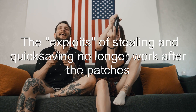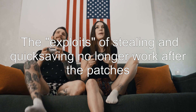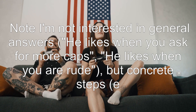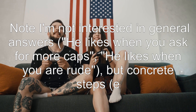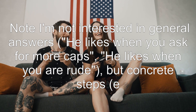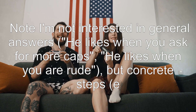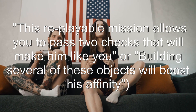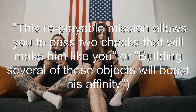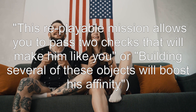The exploits of stealing and quicksaving no longer work after the patches. Note I'm not interested in general answers like 'he likes when you ask for more caps' or 'he likes when you are rude,' but concrete steps. For example, a replayable mission that allows you to pass two checks that will make him like you, or building several objects that will boost his affinity.